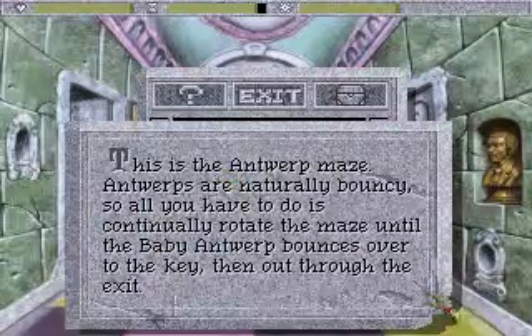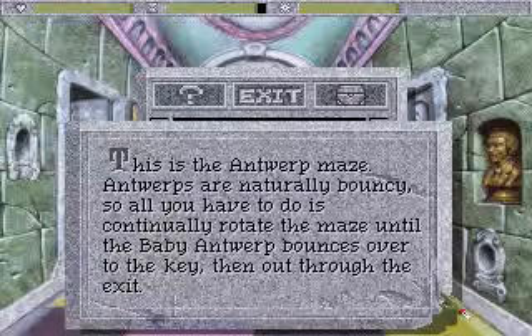This is the antwerp maze. Antwerps are naturally bouncy, so all you have to do is continually rotate the maze until the baby antwerp bounces over to the key, then out through the exit.